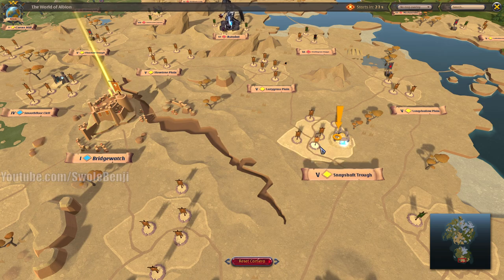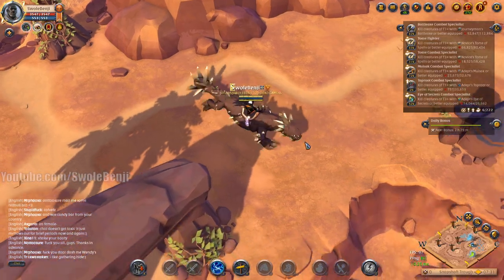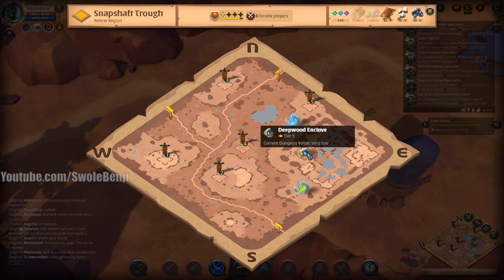I don't have potions, but I'm going to go ahead and eat a roast pork here. The roast pork gives you lifesteal and it's very important for your survivability. As for mounts, I would recommend a bear; if you have a bear, use a bear. I'm using a basilisk so I can run away in case someone tries to fight me. We're going right outside Bridgewatch at Snapshaft Trough, at one of these places called the Keeper Dungeon. This is a tier 5 static area — tier 5 Deepwood Enclave.